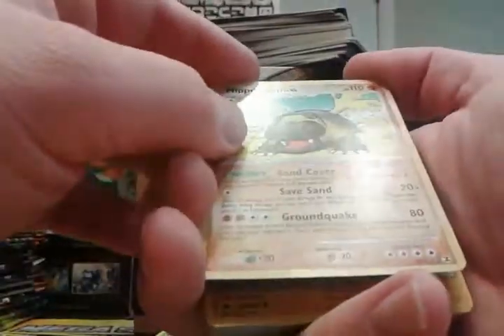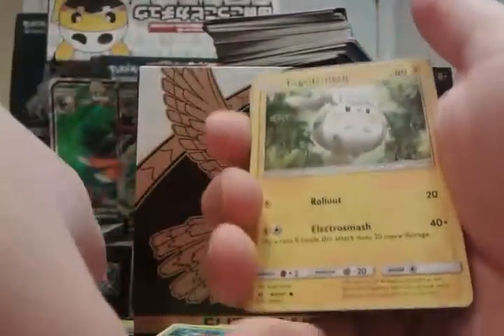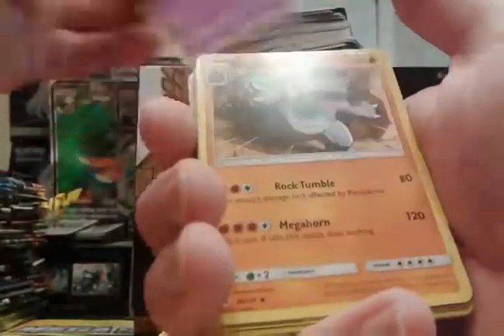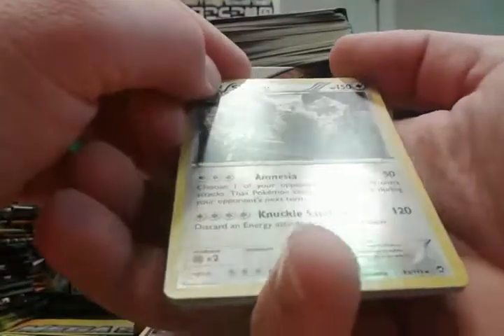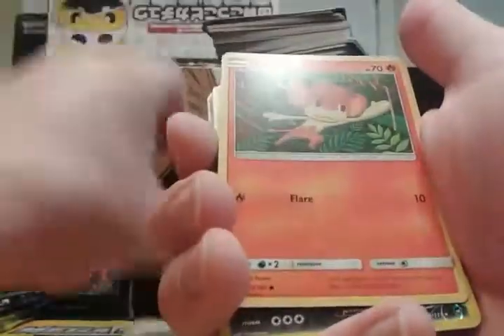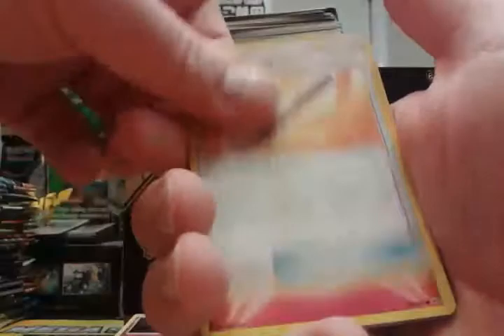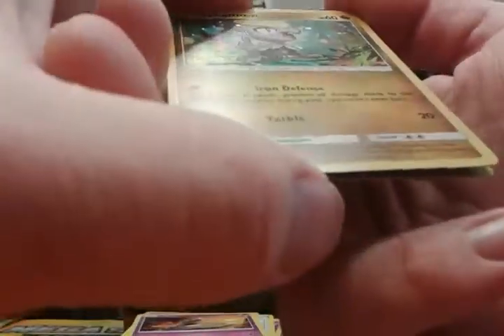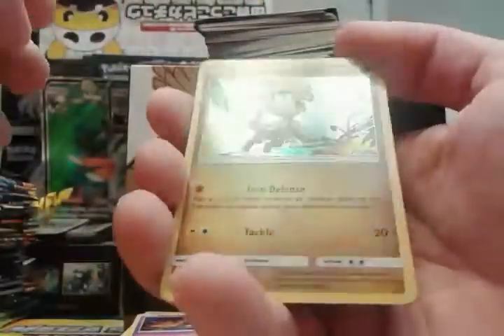Rotom, Wimpod, Hipowdon — that's a rare I didn't have, so cool. Togetic, Mareanie, Croagunk. Bodybuilding Dumbbells, Stufful, Pansear, a reverse rare Drapion, Horsea from Fossil, Magikarp, Metapod, Scolipede, Crabrawler, Morelull, Wishful Baton. Sandy Guest. Oh, there's a hollow Jangmo-o promo Sun and Moon 40 — I didn't have that, so that's cool.